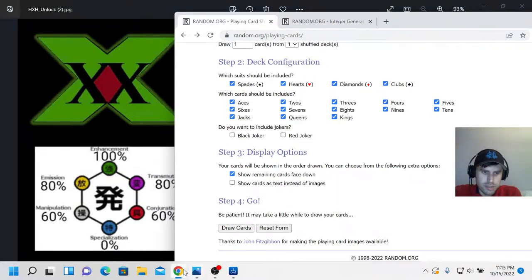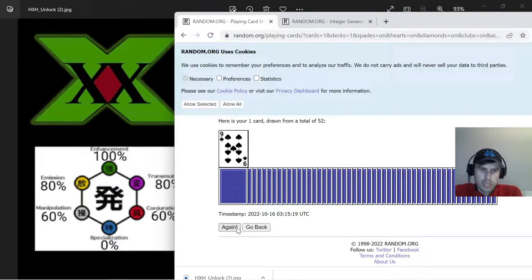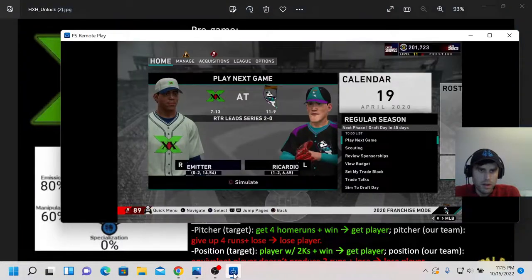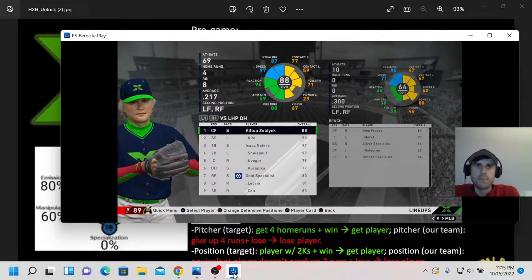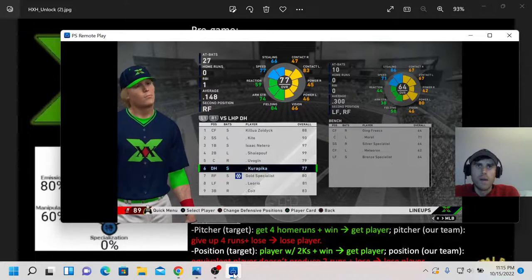So we'll do a random playing card first, and the number will dictate which position we're playing for. The player in that position is going to be a certain type of NEN user. Last time we had Bisky Krieger as a starting pitcher, and she is a transmuter.